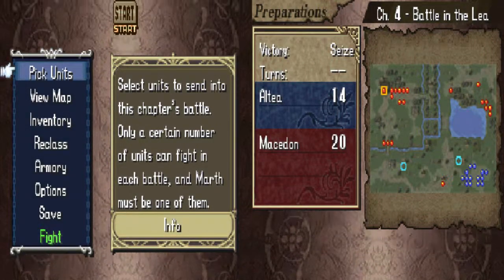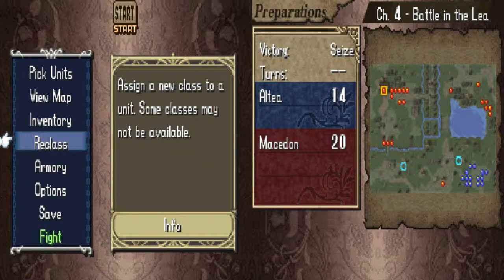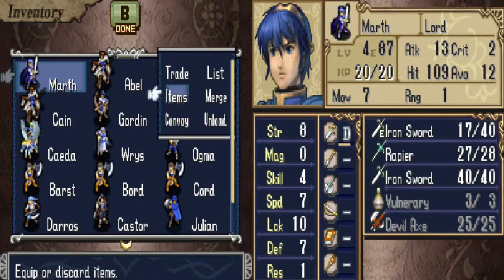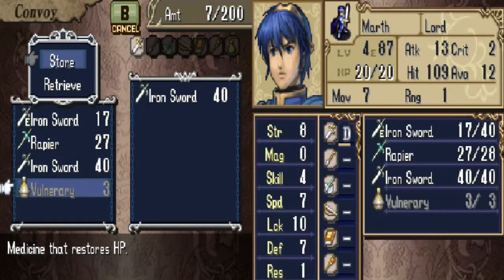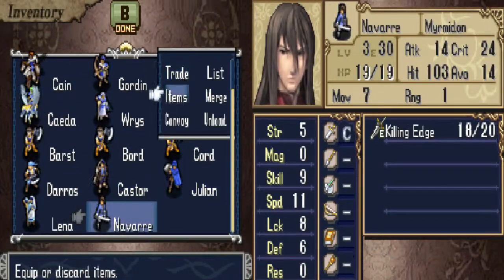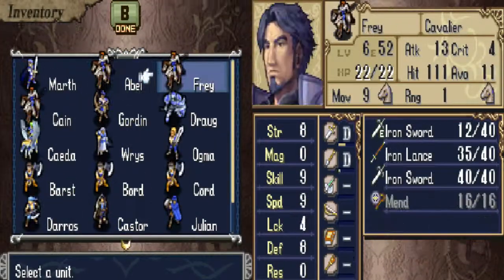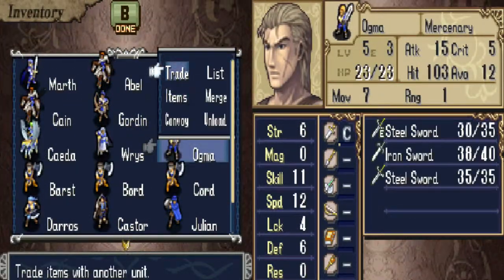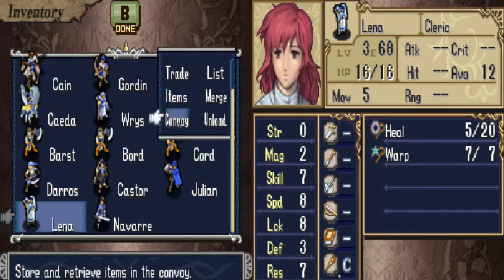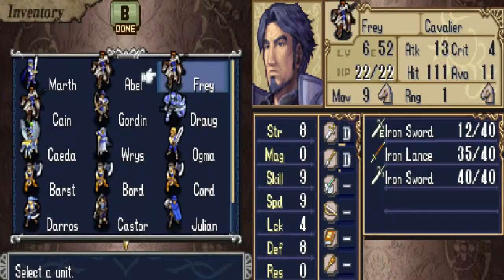This is the first map that I actually get to do the prep screen, so I'm going to do that right now. This is reclassing, something that was new to this game — I'm not going to use it, because I just don't want to. We'll put this devil axe up, I don't really need it. Let's get people set up. Julian's good. I need to retrieve an iron sword for him, and I need to trade one of Ogma's steel swords to Navar. Lena can trade — who got the kill? Was it Frey? I think it was Frey, yep. Get that mint staff.